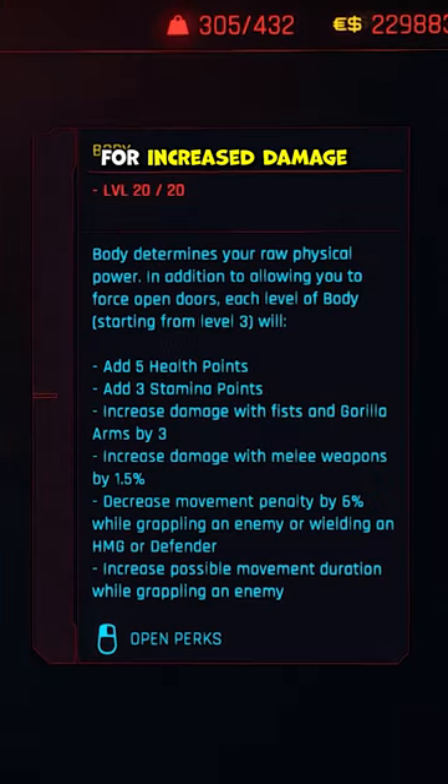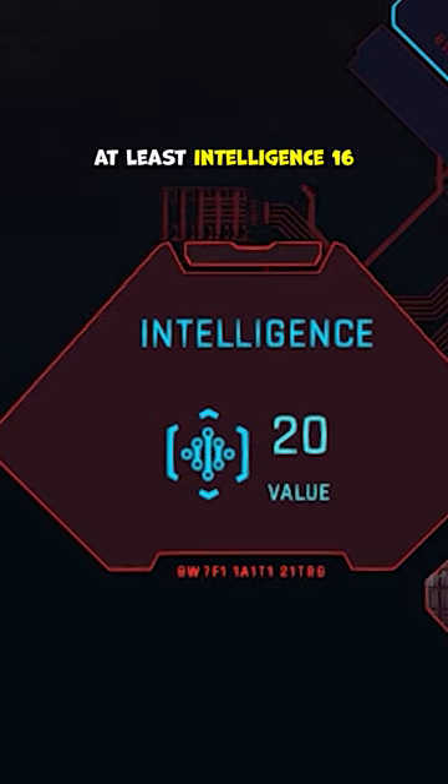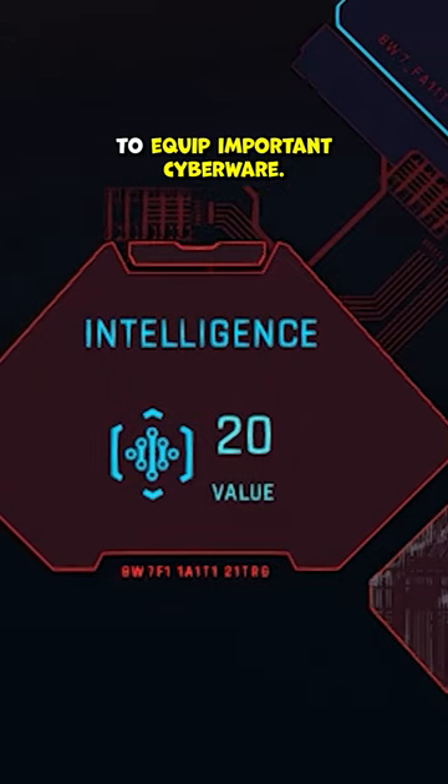Rush Body and Cool 20 for increased damage and survivability. And while we'll play like a monkey, it's important to be smarter than one. We'll need at least Intelligence 16 to equip important cyberware.